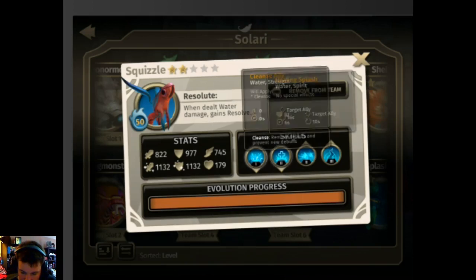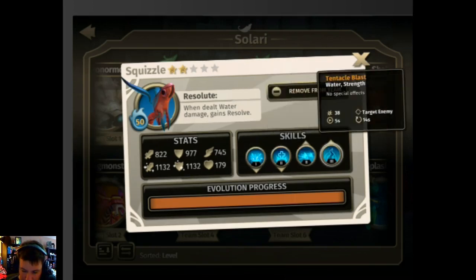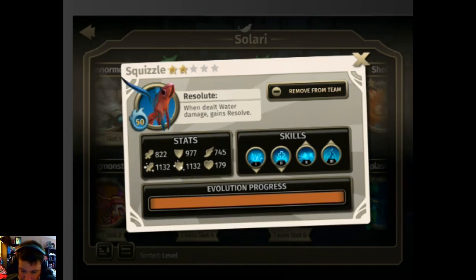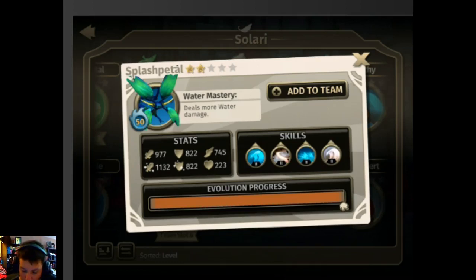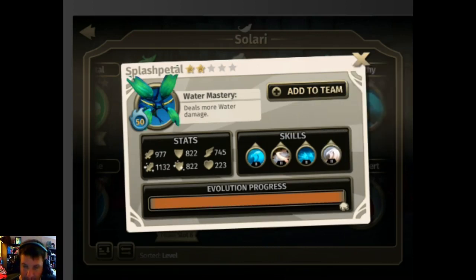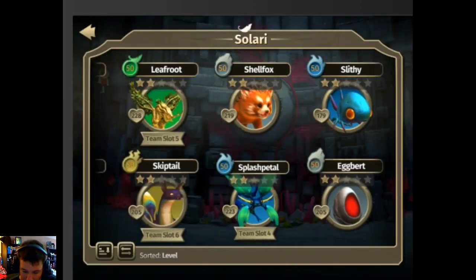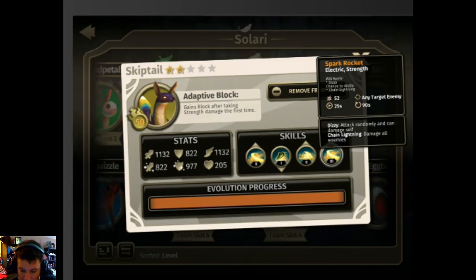This water creature I really don't like — water Solaris are fairly weak and each Solari type is weak to two different types, so we'll probably take him out. Then we have Splash Pedal, which is probably the best water Solari in the game. His unique skill is a 10-second boot-up with a 24-second cooldown — very quick — and it guarantees stun on the enemy front row. His passive also works with it, dealing more water damage, and he gains block after taking strength damage for the first time.